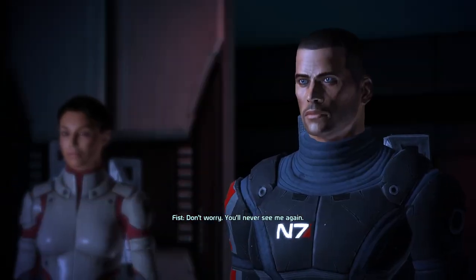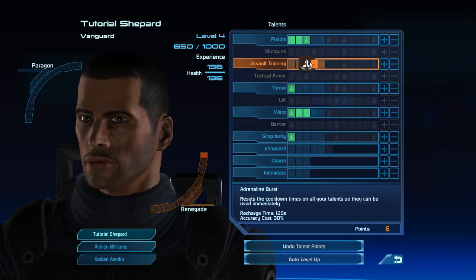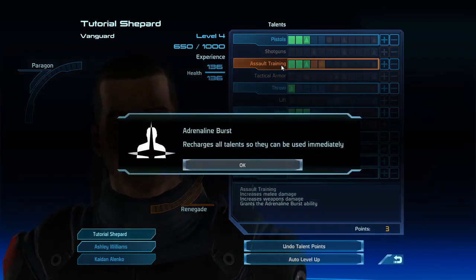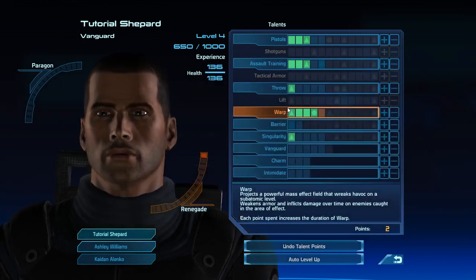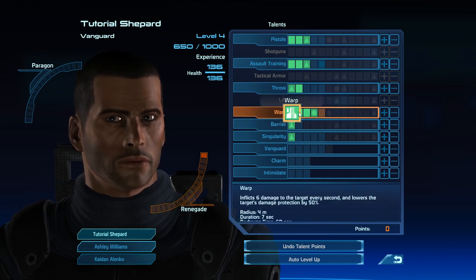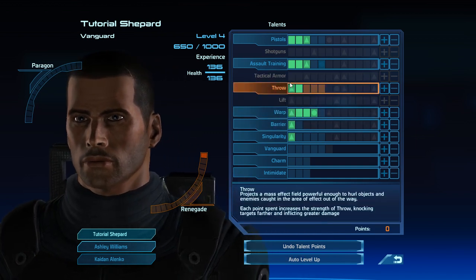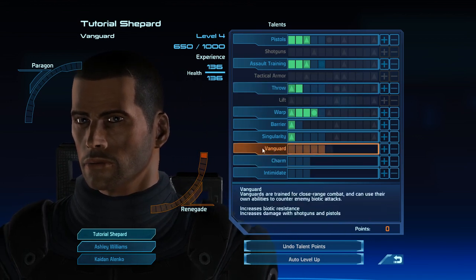Now we're going to do our next level up. We want to put three points in Assault Training to grab Adrenaline Burst, one point in Warp to unlock Barrier, one point in Barrier, and then dump our last point in Throw — because that's the next thing we're going to want to dump a lot of points into. It's just a good way to not forget to put this point in Throw.